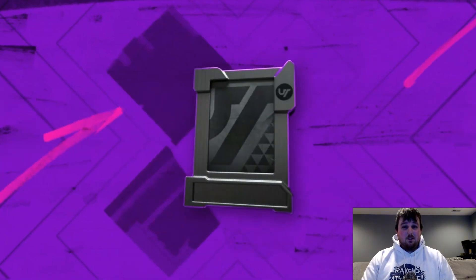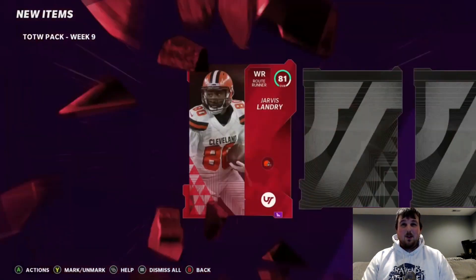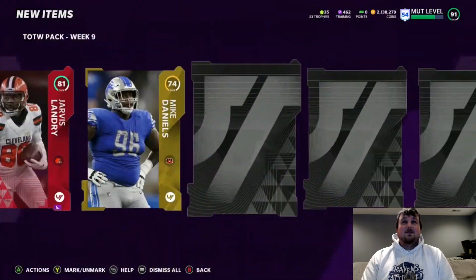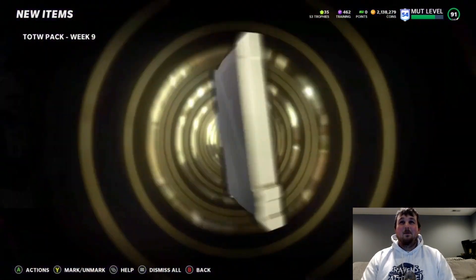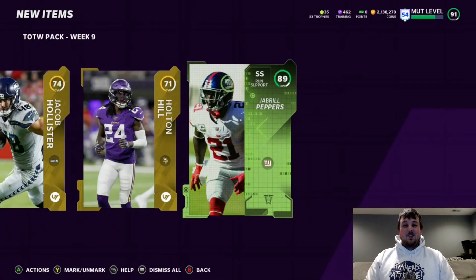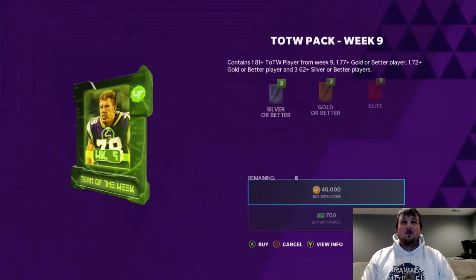Next pack, I'd love to pull a Full Hero or maybe a Series Redux — something crazy would be awesome. 81 Jarvis Landry, getting a base elite. We'll take an elite; we'll take like 5,000 coins or whatever — anything to help out the cause. Then we get 89 Jabril Peppers! That's probably close to 100K right there, so we'll take a 100K pull out of a 40K pack.